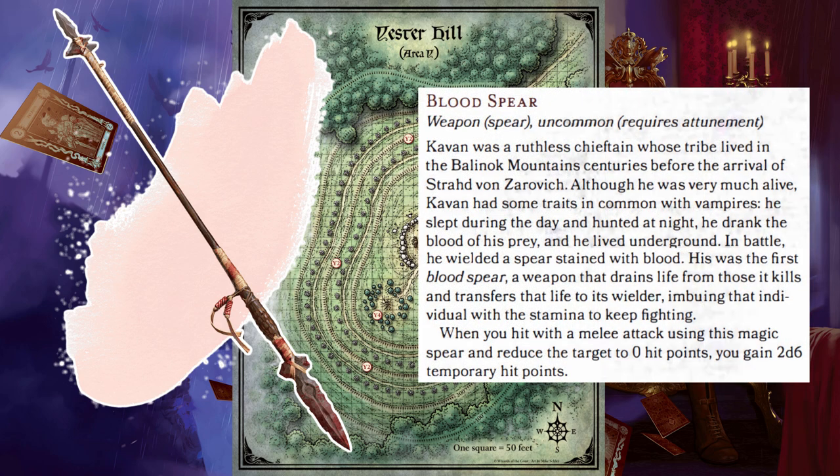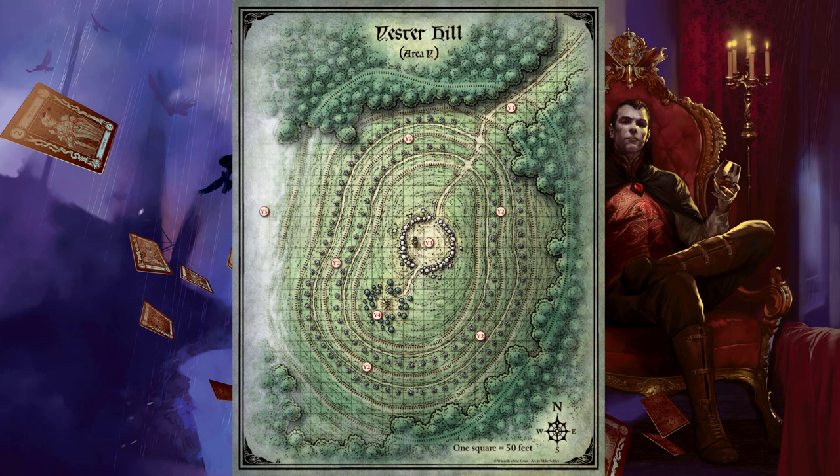Kavan was a ruthless chieftain whose tribe lived in the Balinok Mountains centuries before the arrival of Strahd von Zarovich. Although very much alive, Kavan had traits in common with vampires: he slept during the day and hunted at night, drank the blood of his prey, and lived underground. In battle, he wielded a spear stained with blood — the first blood spear — a weapon that drains life from those it kills and transfers the life to its wielder. When you hit with a melee attack using this magic spear and reduce the target to zero hit points, you gain 2d6 temporary hit points.